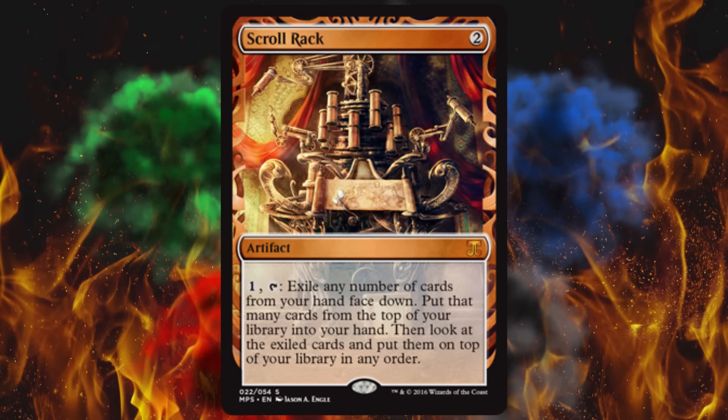Next up, it's Sculpting Steel — another artifact that costs three. You may have it enter the battlefield as a copy of any other artifact on the battlefield. That's huge. If you have it clone a mana generator, there you go. Drives up Affinity, drives up Metalcraft, drives up everything. This was printed in 10th Edition and Mirrodin, worth $8 and $7 respectively. Apparently it's not the most popular artifact, but people play with it. Obviously the artwork looks cool as hell, so who knows — maybe $15.